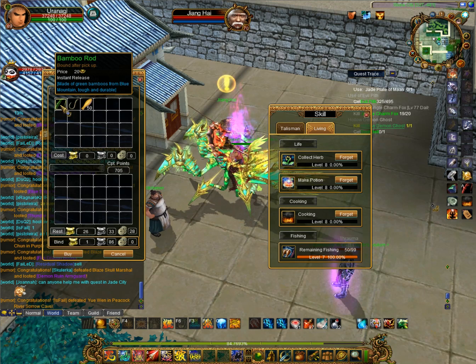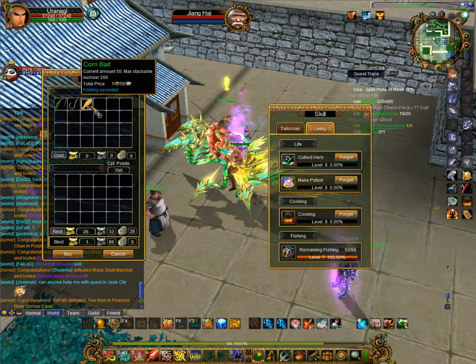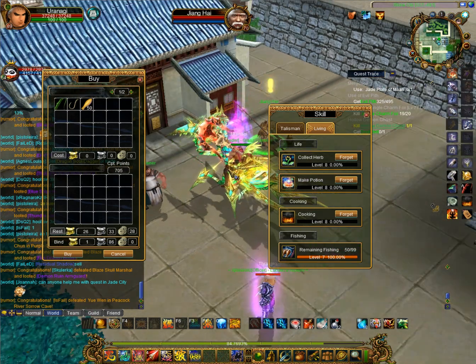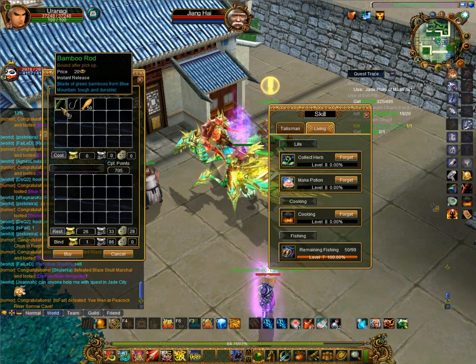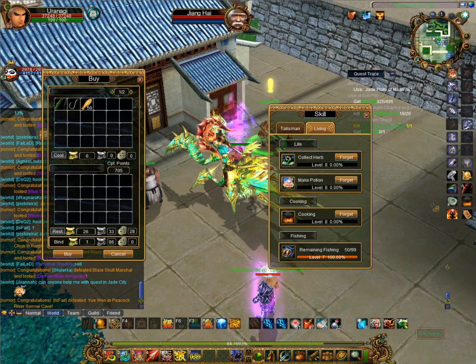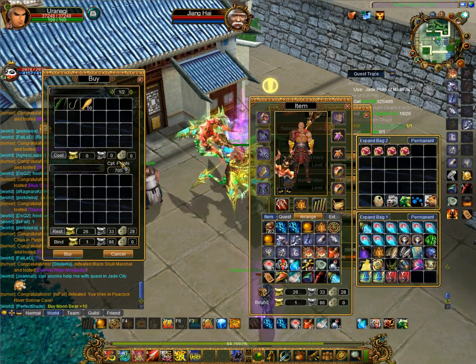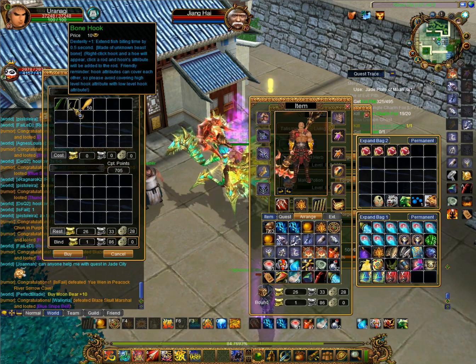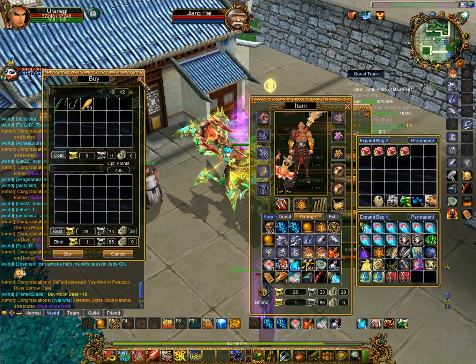You'll start with the bamboo rod since you won't have anything better until you complete the chain quests. You also need a bone hook and corn bait — all three are required. When you put the bone hook on the bamboo rod, that gives you a 0.5 second hook time. By comparison, the red scale rod says 'prolonged fishing hook time by 2 seconds,' since that's a higher-tier rod and hook.